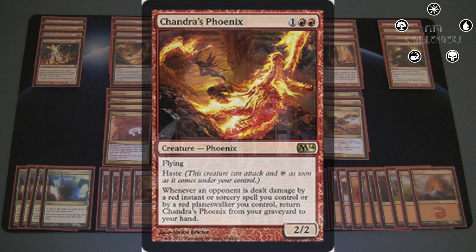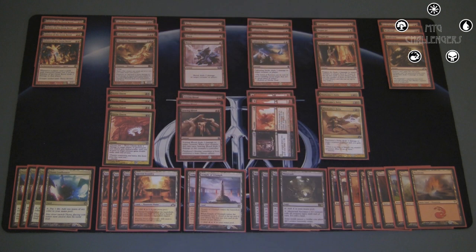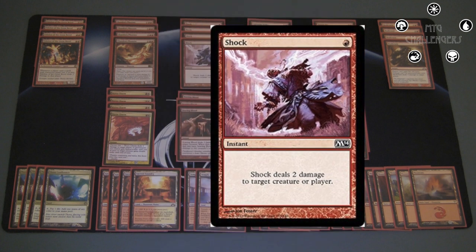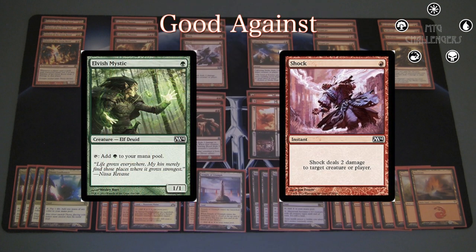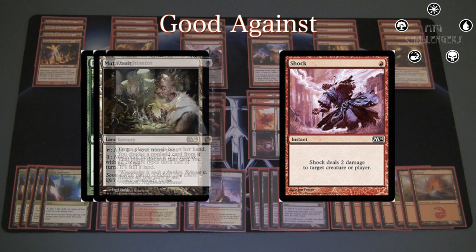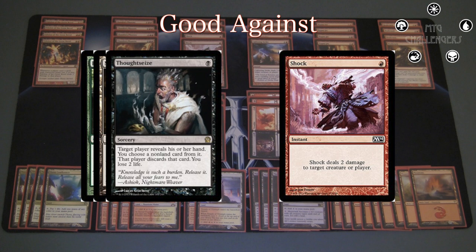Those 8 are all the creatures I have. The rest of the deck is just burn spells. 4 Shock is nice for a turn 1 play — 2 damage kills a decent amount of stuff, like all the turn 1 plays such as Elvish Mystics and also Mutavault, which is a big one. It's also great against Thoughtseize: they cast it to look at your hand, you can shock them in response and they'll be down 4, maybe even 6 life if they paid life for a shock land on turn 1, which is basically the best case scenario for you.